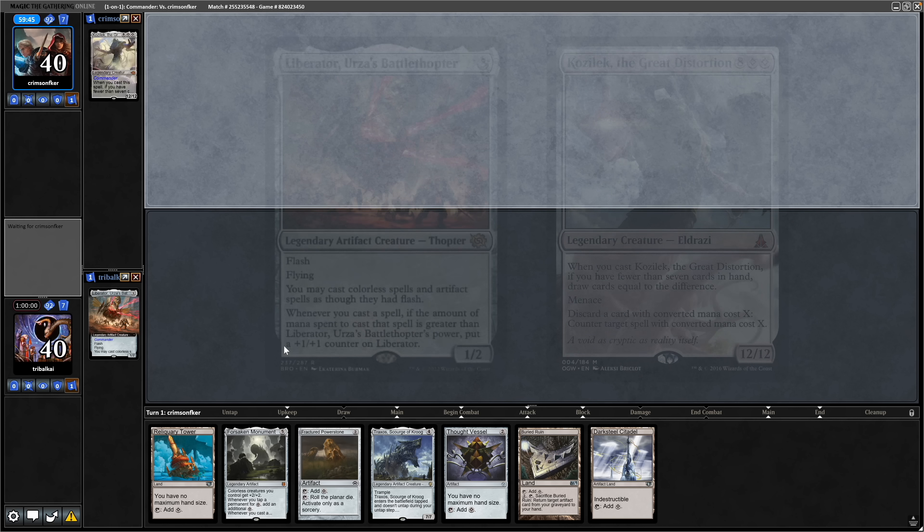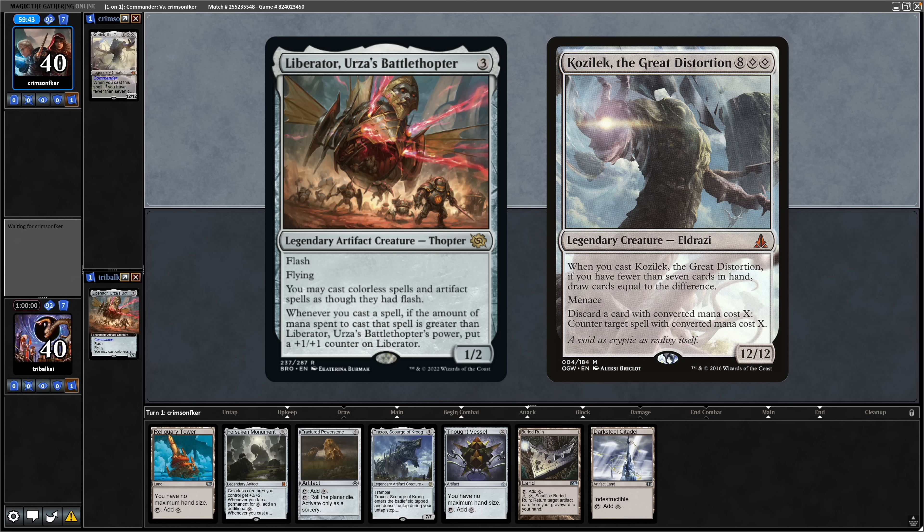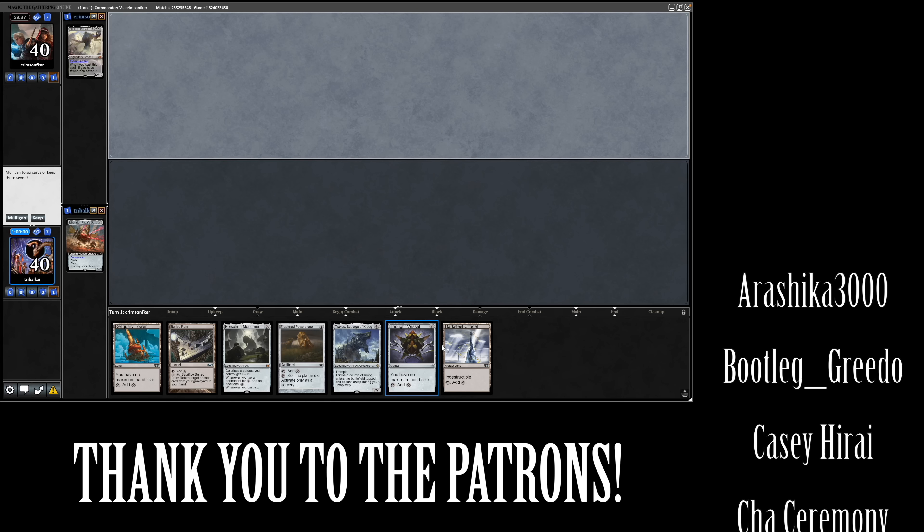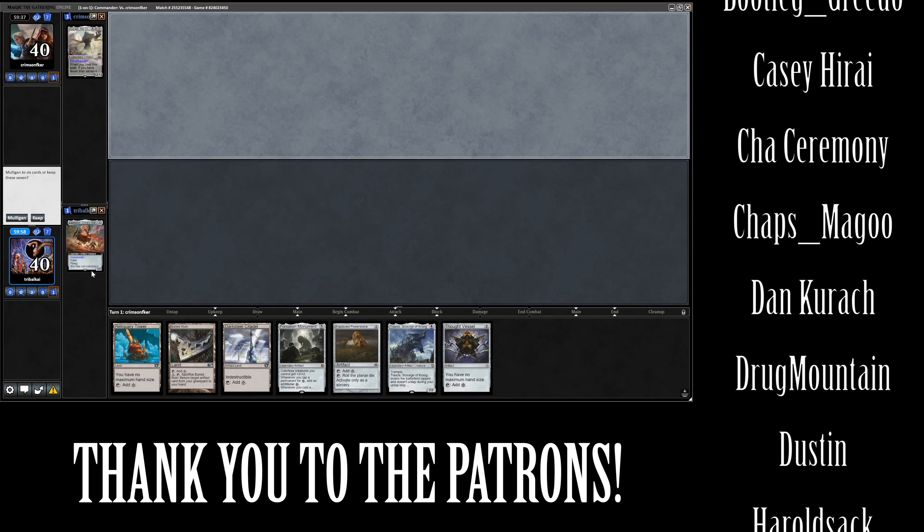A big thank you to Gero for sponsoring today's video on Patreon. We've got a couple of colourless commanders pitting it out now — Liberator versus Kozilek. It's a case of seeing who can ramp faster, and we've got a decent amount of ramp in hand, so yeah we'll keep it.